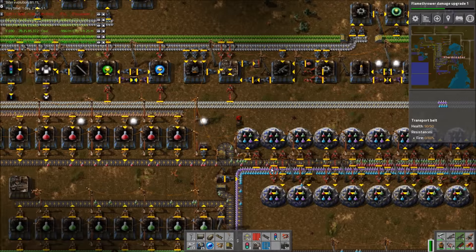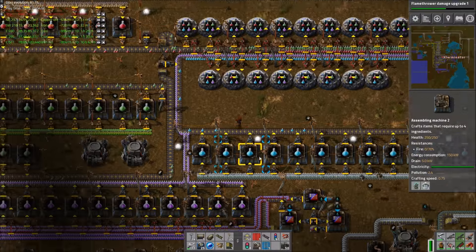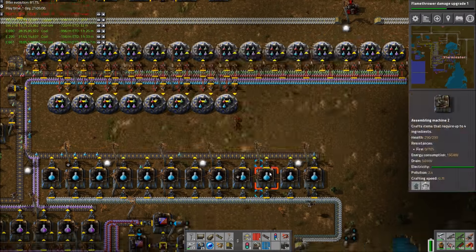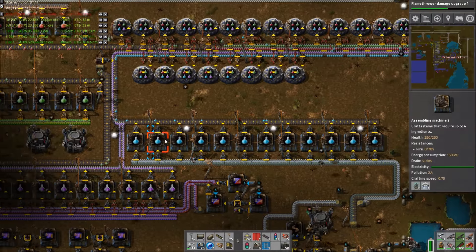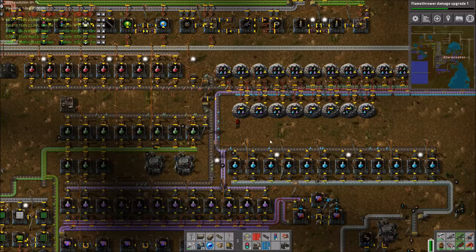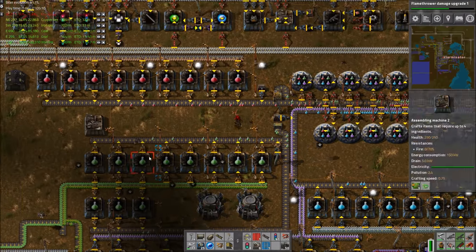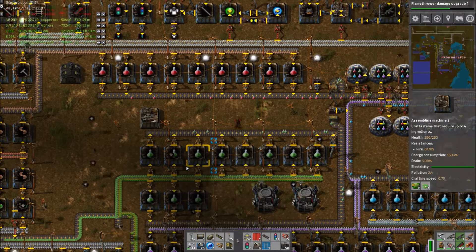So our next best option is to module our science pack makers to get the most out of them — kind of like we would with advanced circuits: put productivity in the assemblers, and then since they're going to be slow as hell, we just beacon them out. There should actually be room for beacons all along here, though here could be an issue beacon-wise.